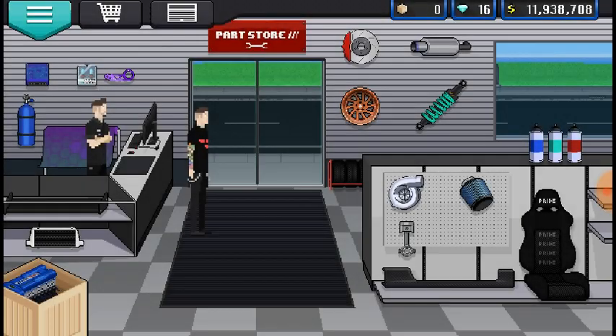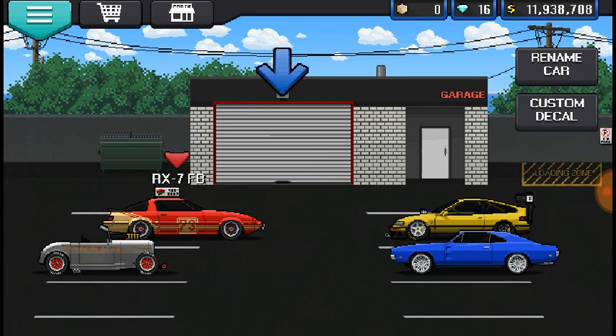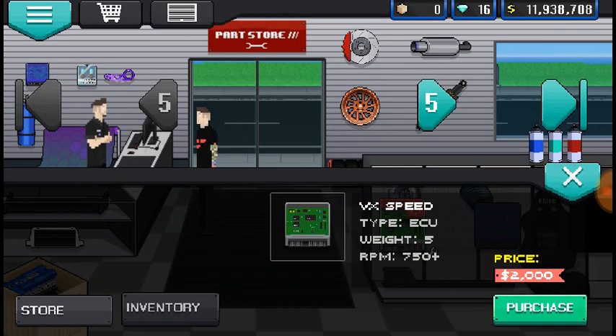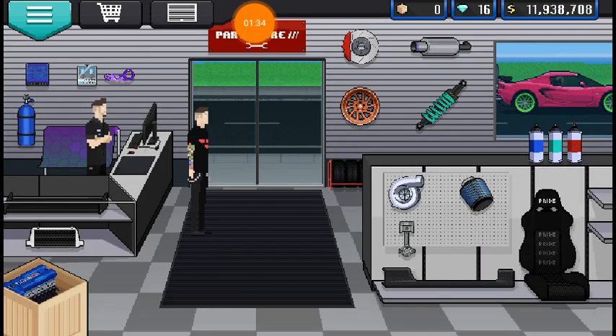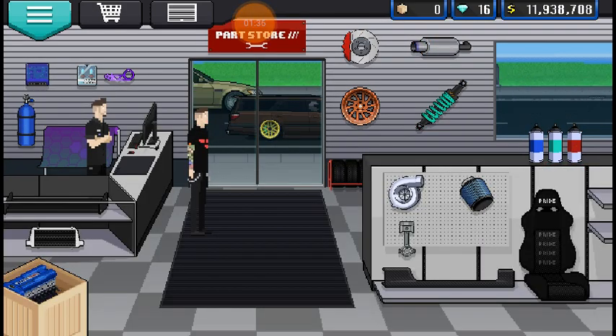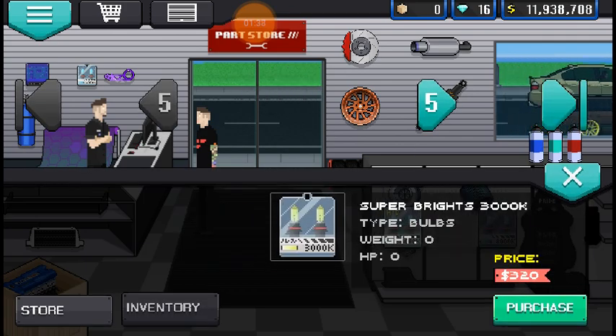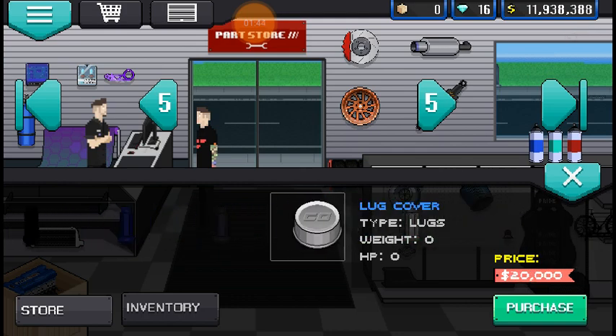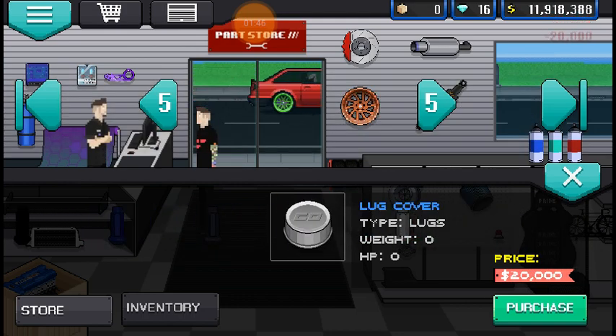Parts store. I've got to make sure I bought the right car — yep, there it is. ECU: you're not going to buy one because it's going to be the stock motor. Classic motors don't have an ECU — they have a distributor, and that's pretty much it. Miscellaneous: I'm going to buy the bulbs, which you don't need to, and the lug nut cover — again, you don't need to.